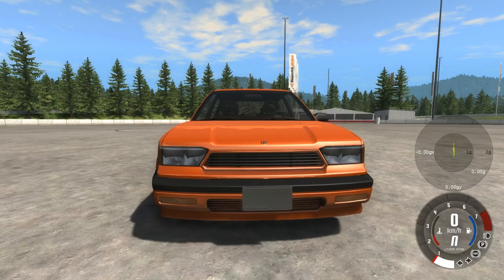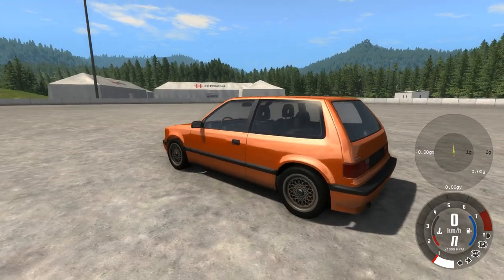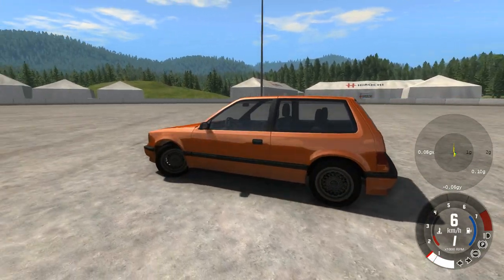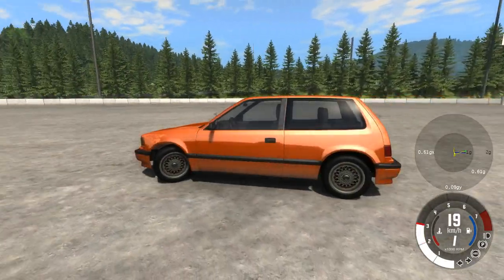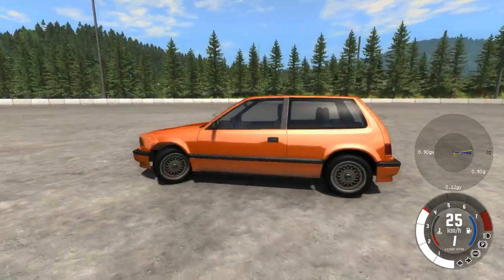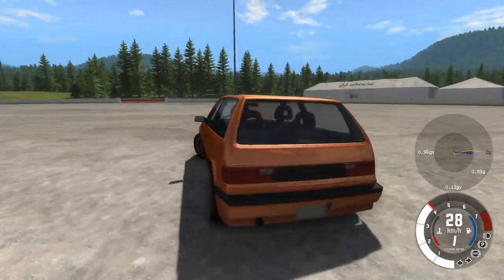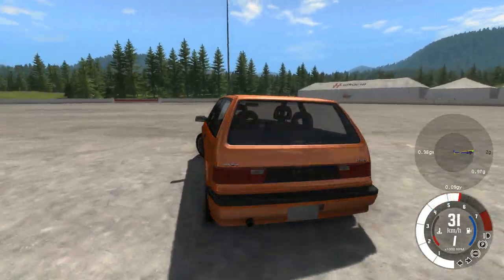Let's start by looking at a low speed example. It's hard to imagine losing traction when turning at just 30km/h, but it's entirely possible both in reality and in BeamNG Drive. I have set the steering wheel at full lock to the left. As I gradually increase my speed, I reach a point where the front tyres can no longer maintain their grip on the road surface. Despite the low speed, the g-force meter on the right tells me I'm averaging over 0.9g. This is because tighter turns result in higher g-forces, and the tyres are only capable of about 0.9g of grip, no matter what the speed.